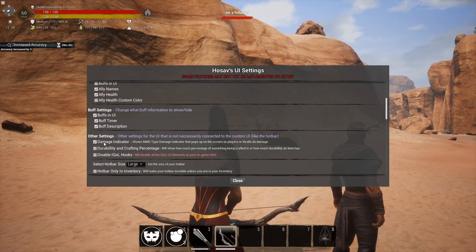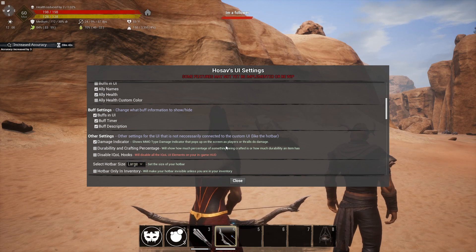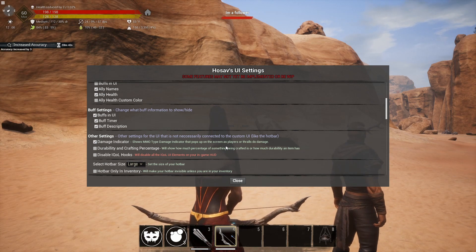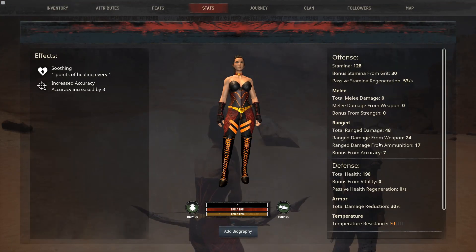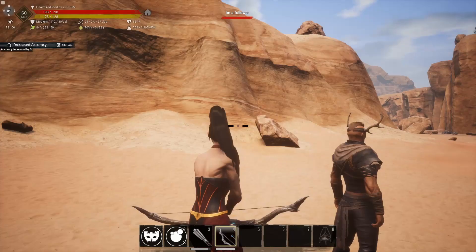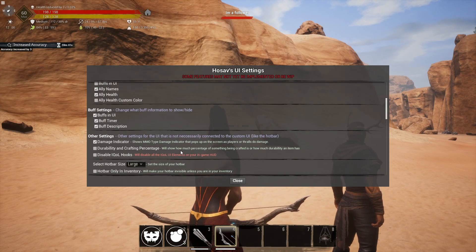We have a damage indicator that pops up on screen and actually shows you the damage. Something I love about this mod that you don't get in a lot of other UI mods — many of them just show you what you hit for based on your stats, which isn't an accurate representation of the actual damage done. This mod actually shows you the real damage within a point or two due to some rounding.